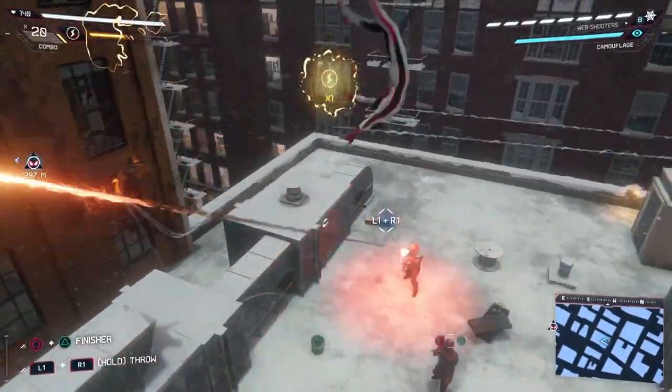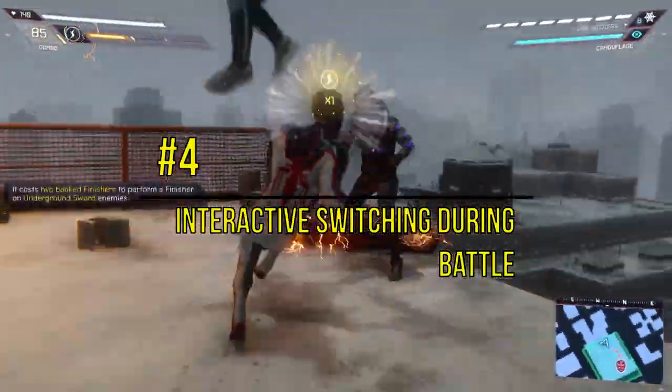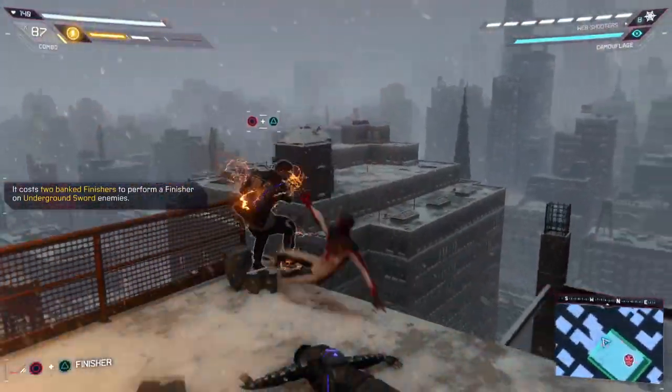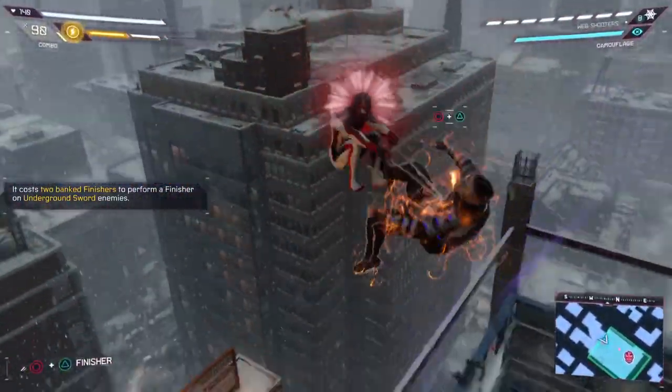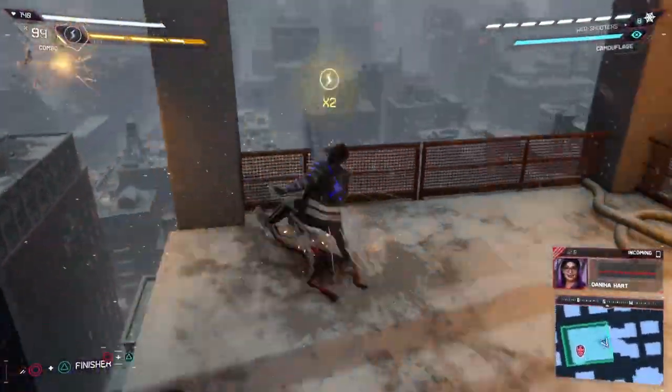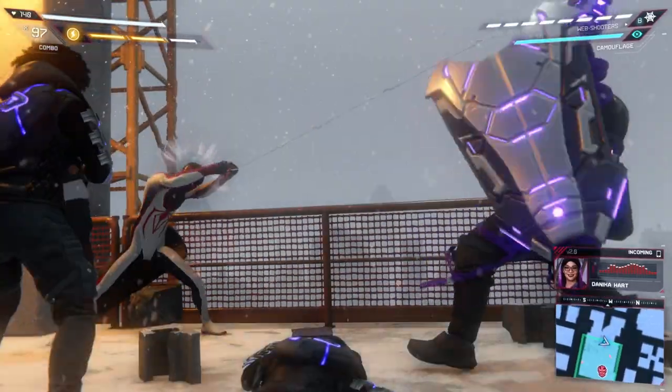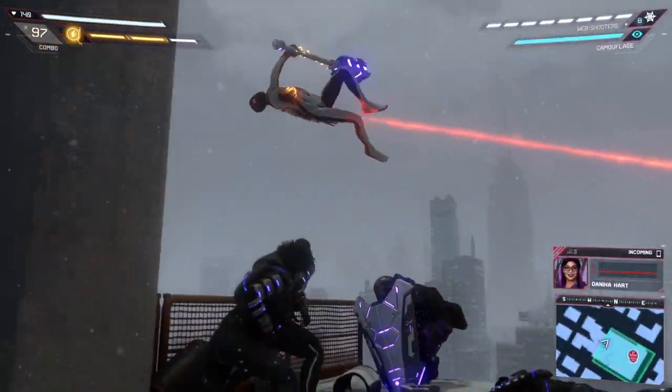The fourth thing we need to see in Marvel's Spider-Man 2 is being able to interactively switch between Pete and Miles during battle. What I mean is, if I start a launcher with Miles, I'd like to be able to switch to Pete and continue that air combo — kind of like Tekken Tag 2. Y'all know that would be fire, we need that.